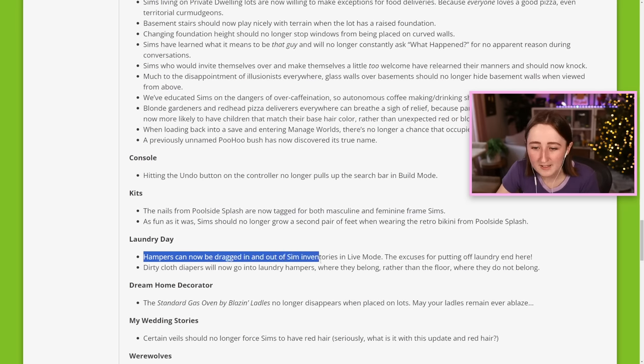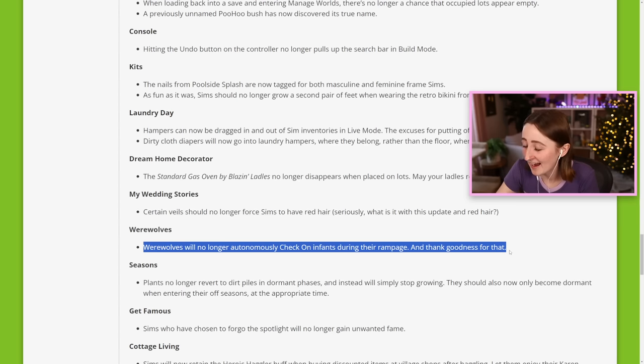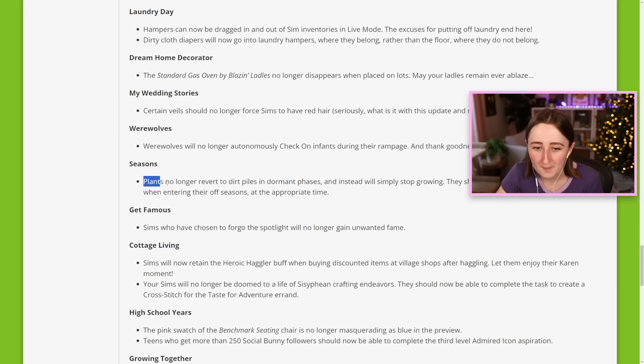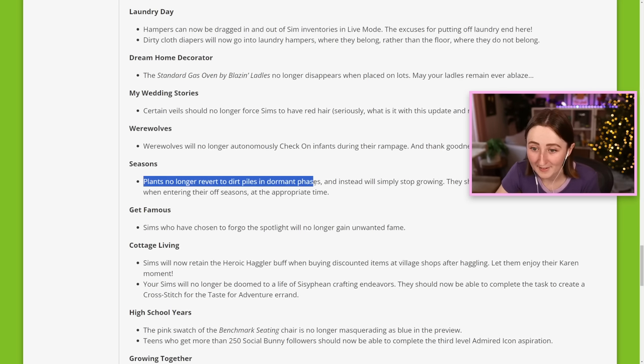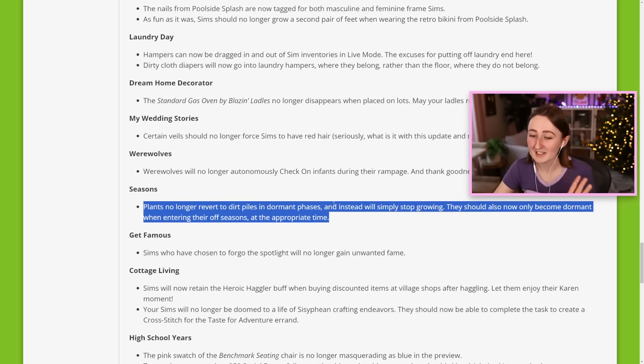You can now drag hampers in and out of your Sims' inventory in live mode. Werewolves will no longer autonomously check on infants during their rampage — thank goodness for that. We talked about plants reverting to dirt piles, so that's a relief. They should also now only become dormant during their off seasons at the appropriate time. They've been trying to fix that for years, so we'll see if it actually worked.